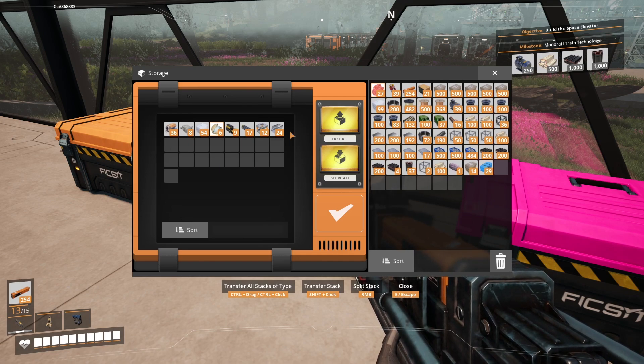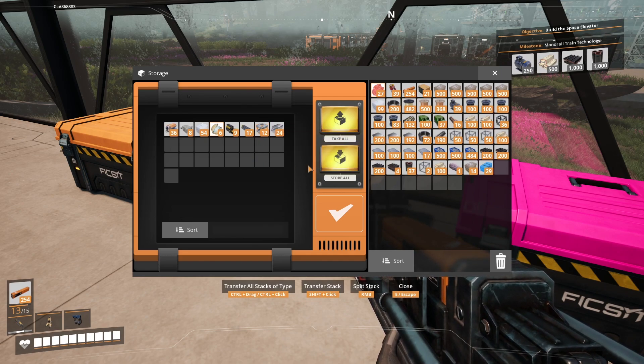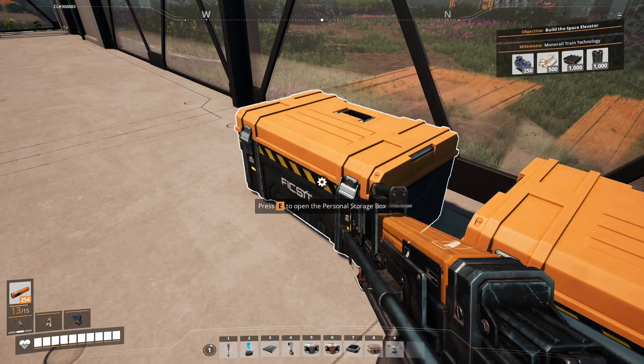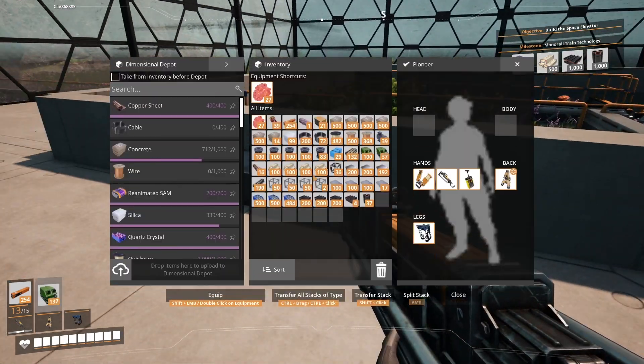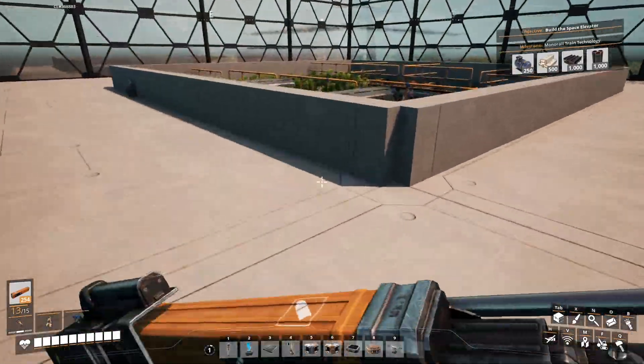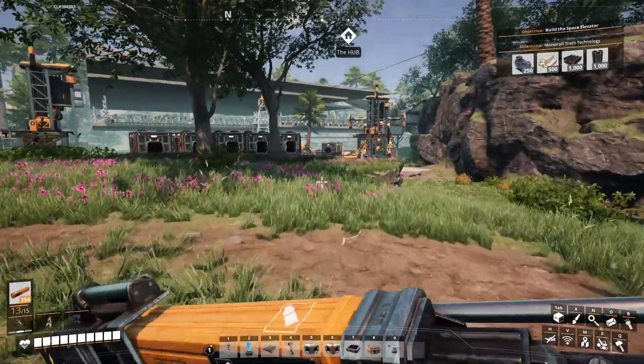This is pretty much what we've gotten so far. I'm kind of excited about the fused modular frames — I know they're worth a lot when you put them in the awesome sink. Lots of computers; they really like to give computers, which I really like. Odd thing too is that they like to give a lot of meat, different styles of meat.